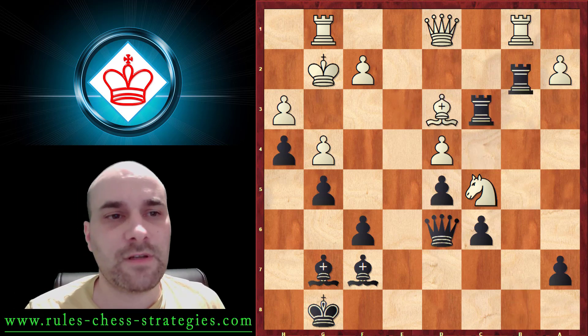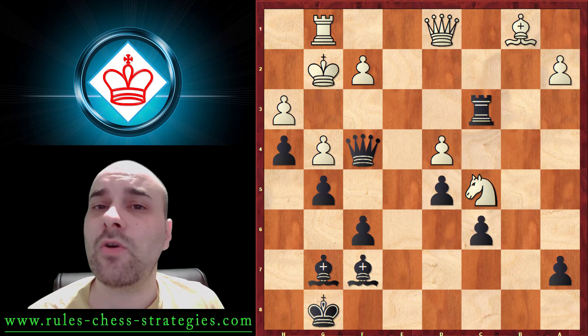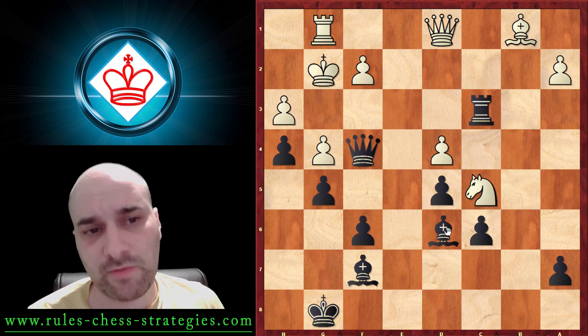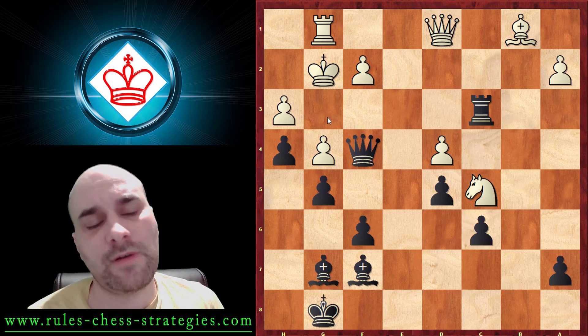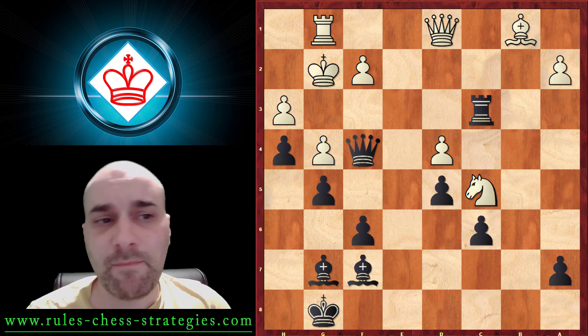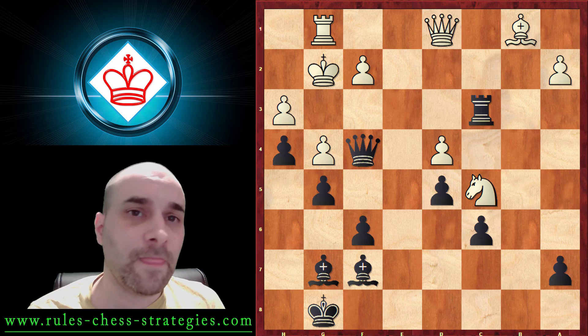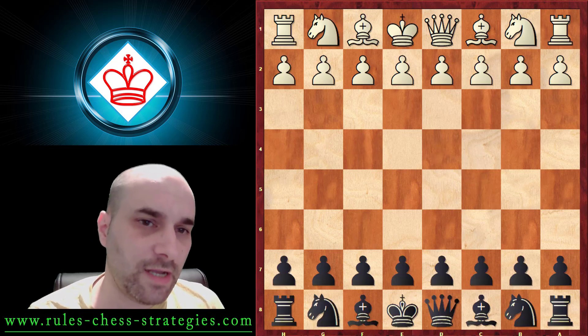The knight was hanging, and after that he just exchanged. Now we have Queen f4, and black has a lot of threats — for example, he can improve the position of the bishop and has a lot of activity against the enemy king. He managed to win this game. It was a game played in Greek chess championships in 2022.